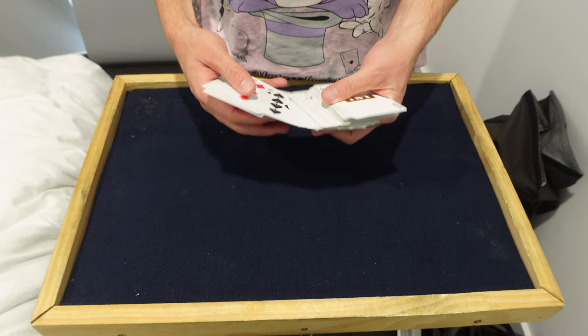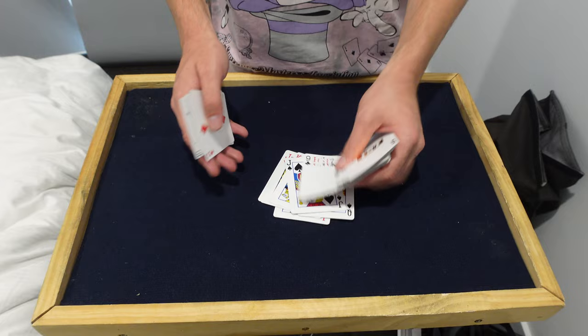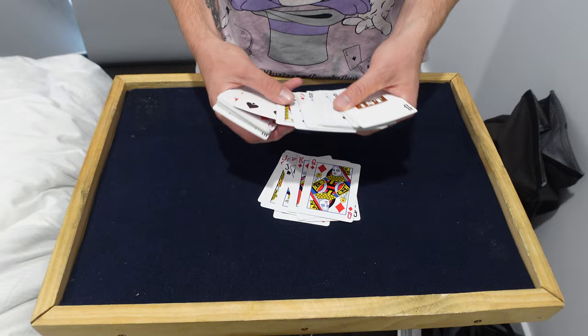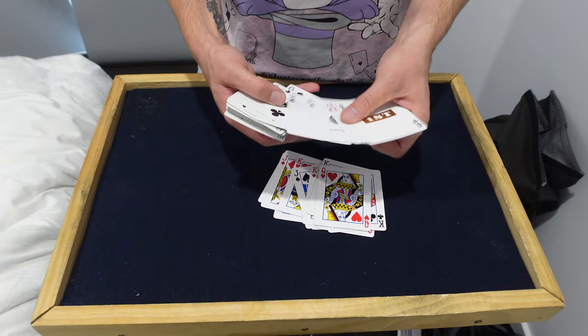Just for good measure. All we need is the court cards. We grab them out as fast as possible from the deck — 12 court cards. Probably should have done this beforehand, but we'll just grab them out now. There's two kings there, a queen, and is that everything? Perfect — 12 court cards from a shuffled deck.